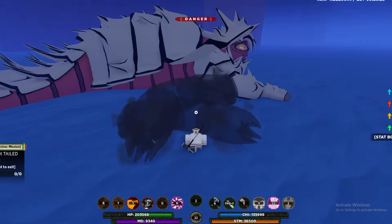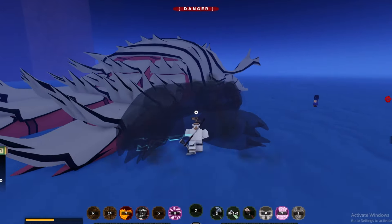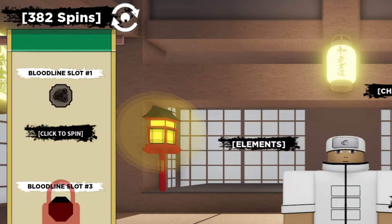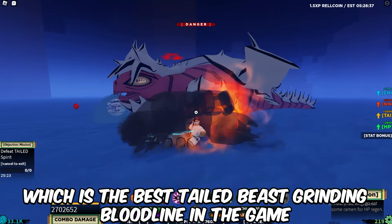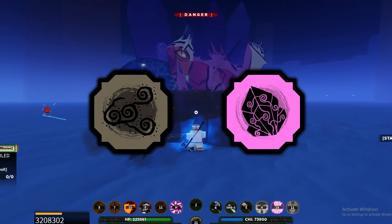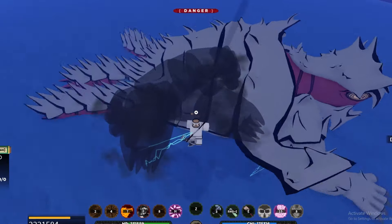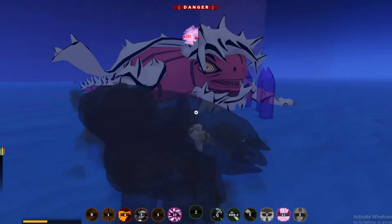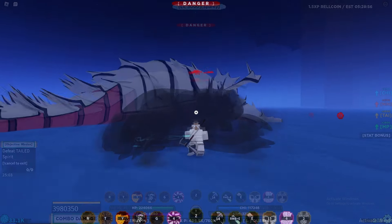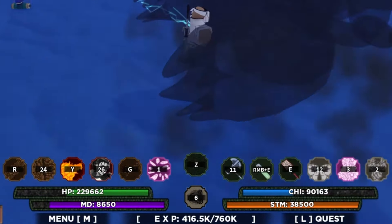Since we'll be grinding tons of Tailed Beasts, we'll need the best moveset we can get. Luckily we got Apalos last episode, which is the best Tailed Beast grinding bloodline in the game. So we'll be using that along with Crystal for our bloodlines, and for Elements we'll be using Fire and Earth. They have some really good moves against Tailed Beasts and are both common. Here is the full moveset if you want to copy it.